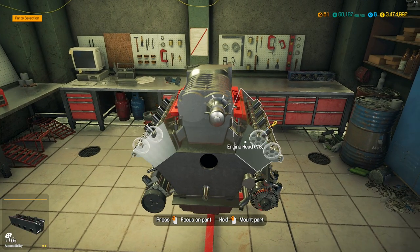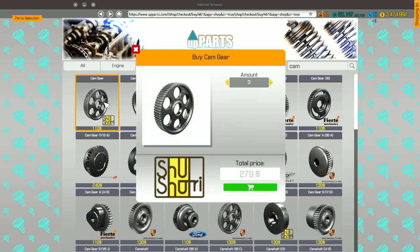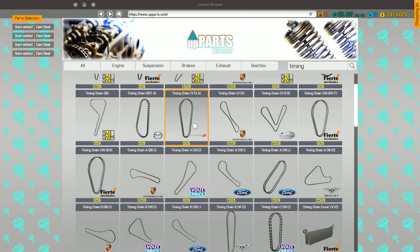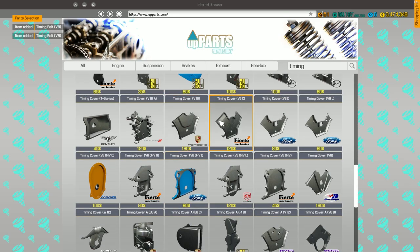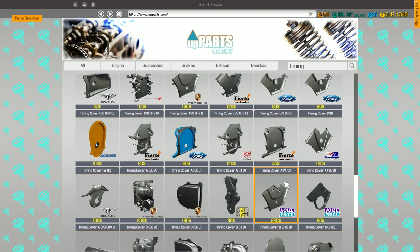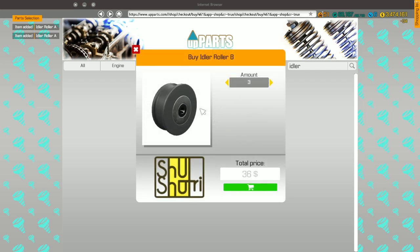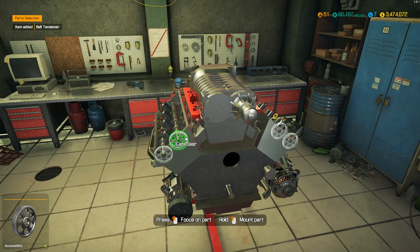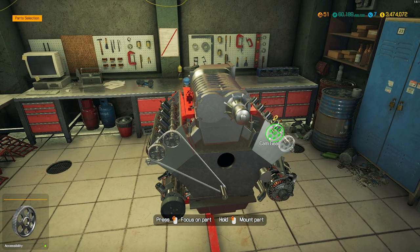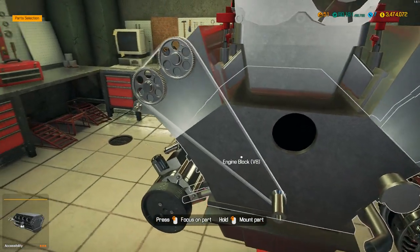Cam gears — we need times four, just generic cam gears. I know we don't have performance cam gears. We're gonna need a timing cover — timing belt V8 times two, a timing cover for the V8. We're gonna need idler pulleys — two idler A's and five B's. We're gonna need a belt tensioner and some more belts. We also need a harmonic dampener. The game changed my camera angle against my will.